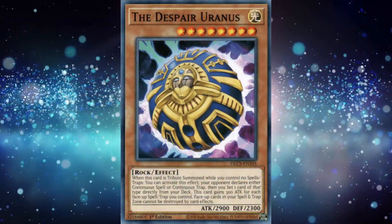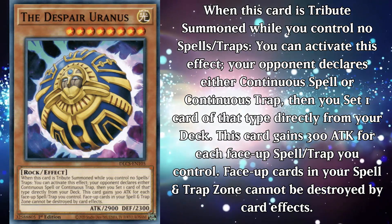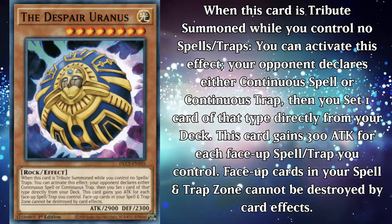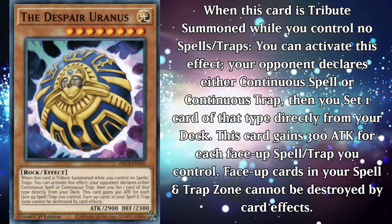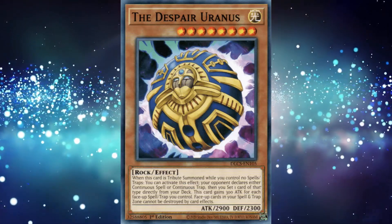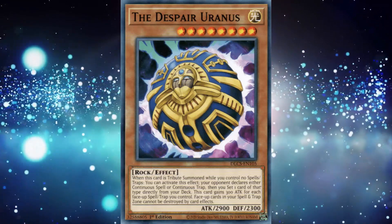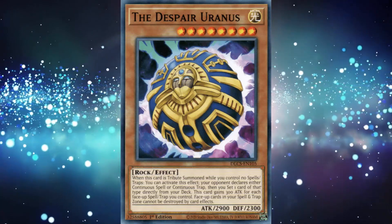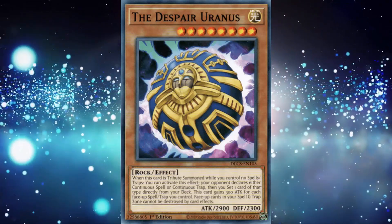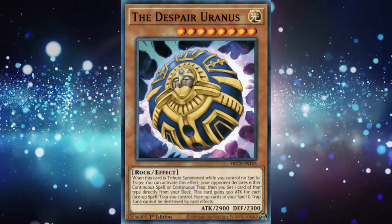The Despair Uranus is a level 8 light rock monster with 2900 attack and 2300 defense. When this card is tribute summoned while you control no spell and trap cards, you can activate this effect: your opponent declares either continuous spell or continuous trap, then you set one card of that type directly from your deck. This card gains 300 attack for each face-up spell and trap you control. Face-up cards in your spell and trap card zone cannot be destroyed by card effects. His effect is weird — he lets you set a continuous spell or trap directly from the deck if you have no other spell and traps at all, but only when you tribute summon him. So that's not happening ever. He protects them too at least, which is fine, but the attack gain doesn't feel all that threatening. I'm sure there's some obscure nonsense this thing combos with if you can manage to turbo it out, but I don't think anyone cares enough to bother.